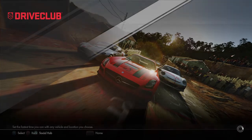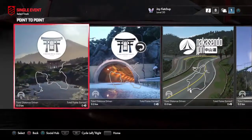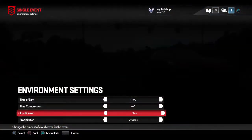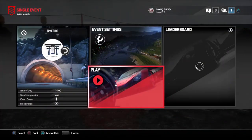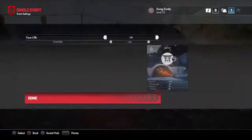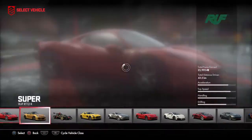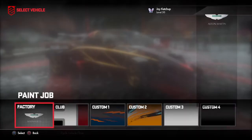I'm going to do the other variant. Since this is a point-to-point, there will be two different variants. Let's go back to Japan, jump back the other way, leave it clear, leave it dynamic — I'll leave everything the way it is because it seems fine. I'll go with an Aston Martin this time.